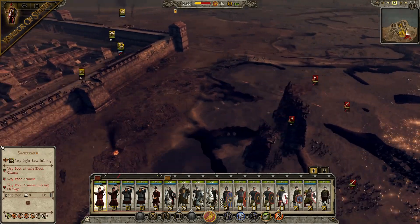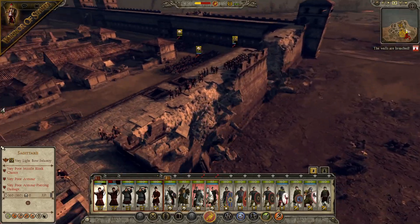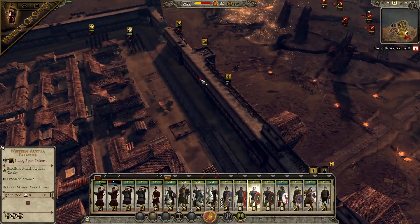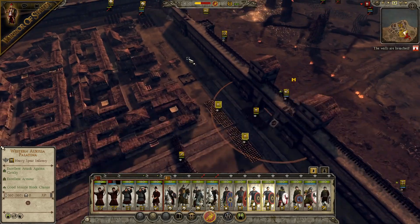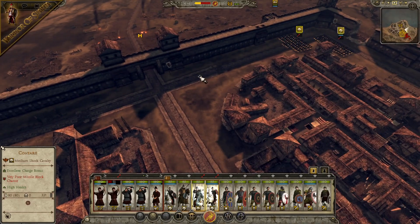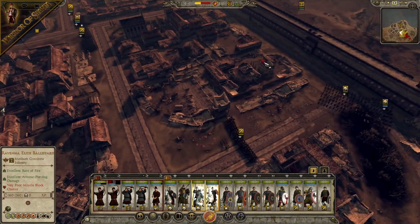Here come the Onagers — they're starting to fire now. There goes part of the wall, and part of the Sagittarii as well. We've lost a lot of men there. We'll bring the bow-spear units across to try and defend that part of the wall. The spears can't get around directly because of the barricade — they've got to go the long way.